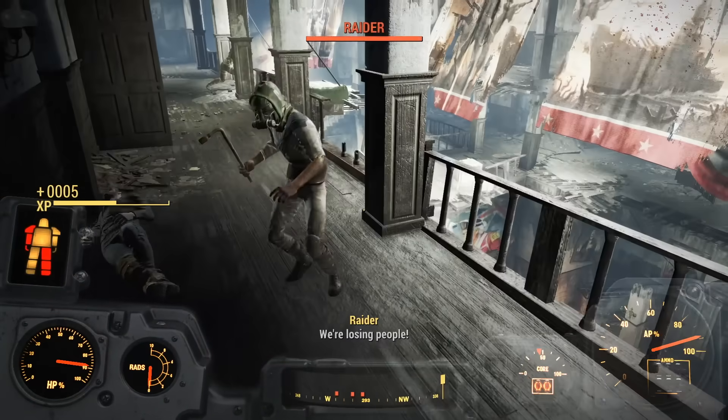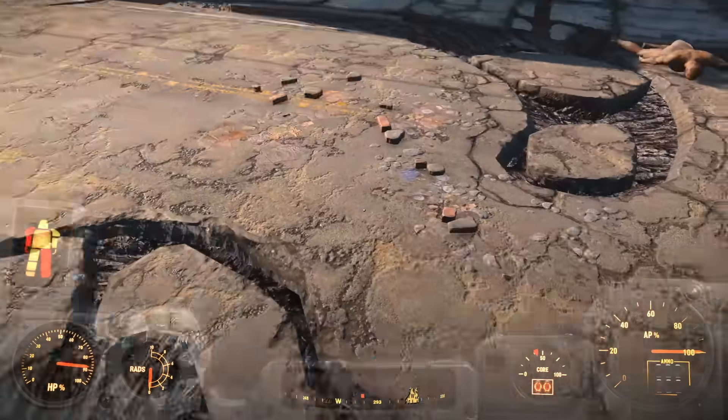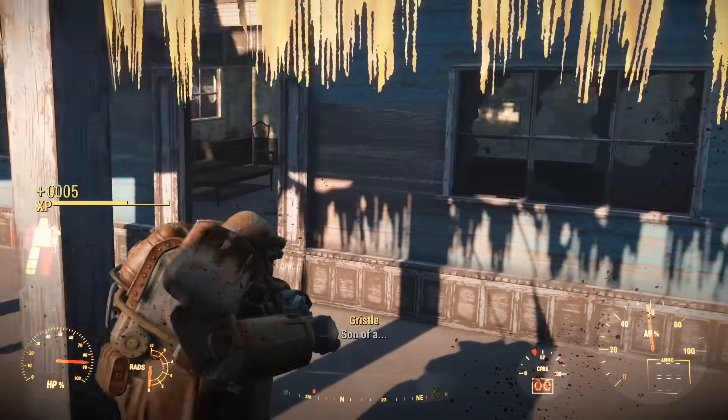With all the Raiders knocked unconscious — they're not dead, this is a children's game — I met Preston and his gaggle of idiots, went up to the roof, dropped to the ground like an angel of death, and turned the Raiders into train tracks.